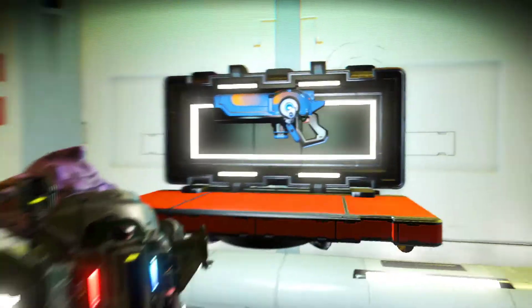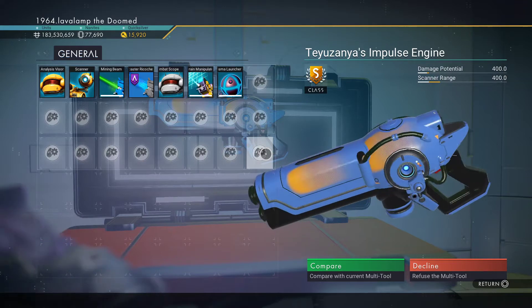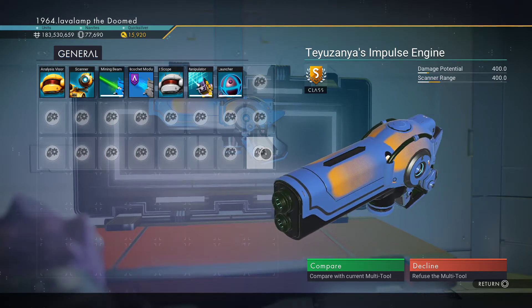Here it is — S-Class Experimental: Tei Zania's Impulse Engine. That is really, really nice. I really, really like the smear patterns on these multi-tools.